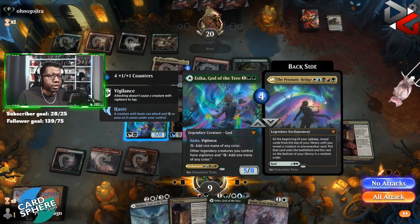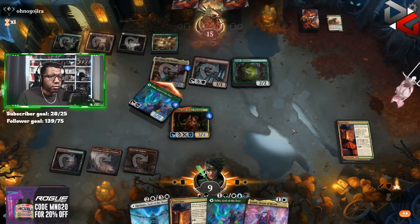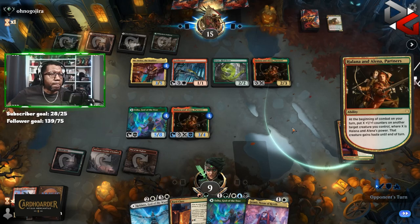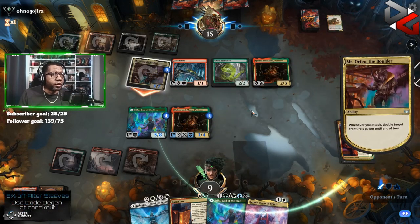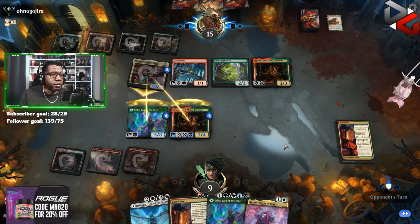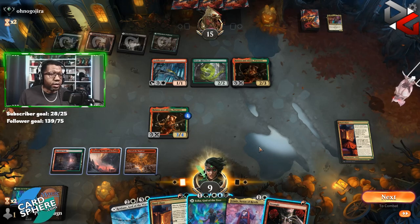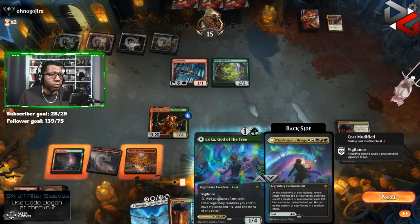We get to attack with vigilance, sure. We need to somehow find a way to survive this turn. That's 10 so we have to double block it, meaning they get to take out one of our creatures — probably Esika, because that's what I'd take out. They want Halana and Alena dead — fair enough. Oh, I thought they were stacking them the other way; that was just first strike showing off. We'll get rid of Halana and Alena and play another Esika, put counters on it and attack with it only.